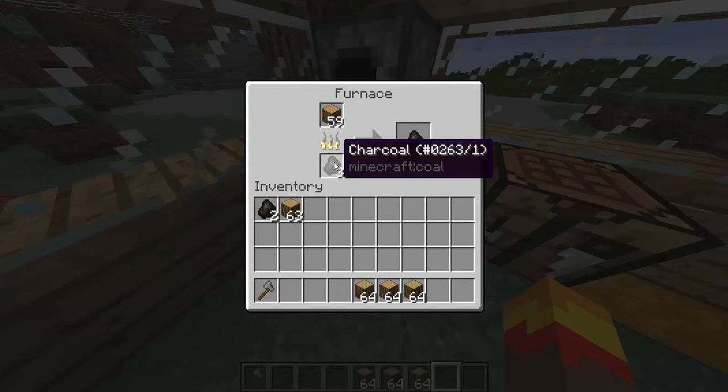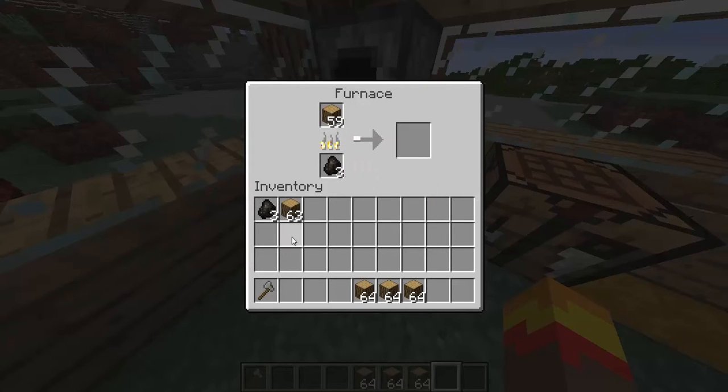Just one piece of coal makes about eight pieces of charcoal, and that charcoal will smelt the rest of your wood. So basically, if you have wood, you have infinite coal — which is charcoal.